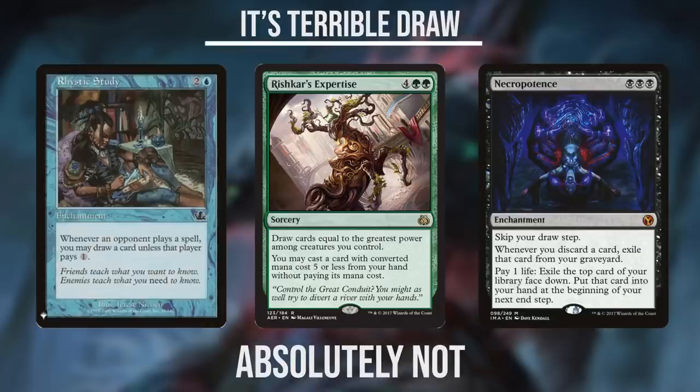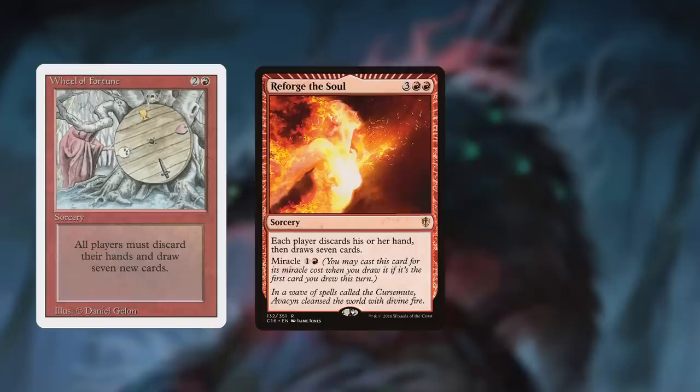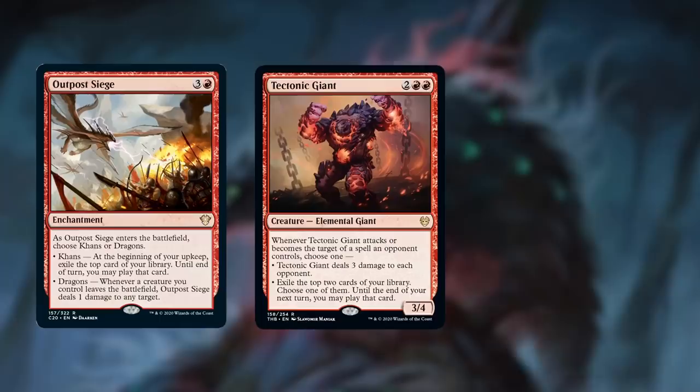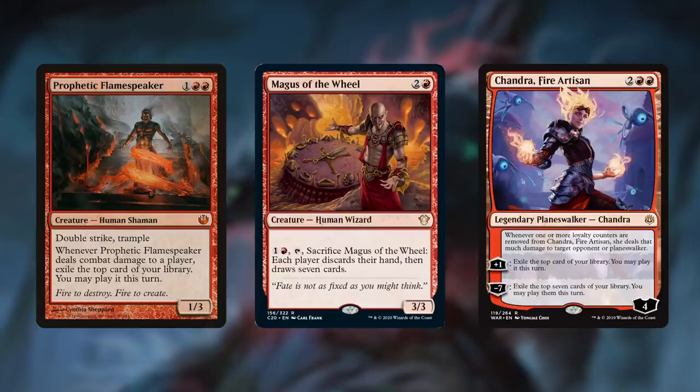I find it strange that people keep saying that red has bad card draw. That may have been true a decade ago when Commander first appeared as an official format, but over the years Wizards of the Coast has been great at pushing amazing red card draw options. Red has tons of burst card draw in the form of wheels — from the classic Wheel of Fortune, the remixed version Reforge a Soul, or even Runehorn Hellkite, which can be cast from the graveyard. Any of these can take us from 0 cards in hand back to a full 7 instantly. We also have incremental card draw in the form of impulse draw, such as Outpost Siege, Tectonic Giants, and Light Up the Stage. Red and Boros decks are absolutely fine when it comes to card draw and should never stoop down to playing a 6-mana Divination.